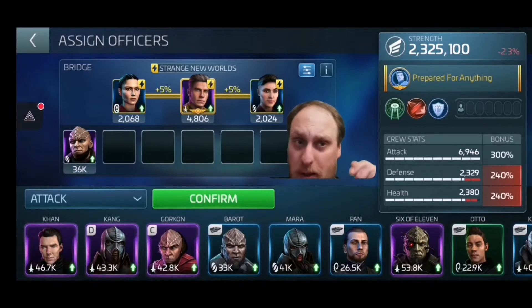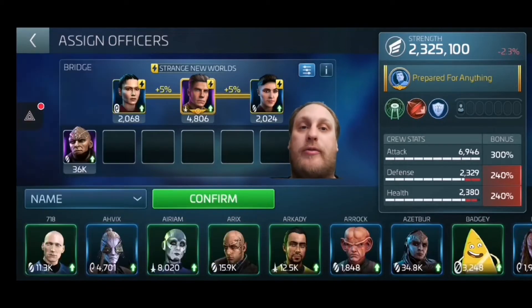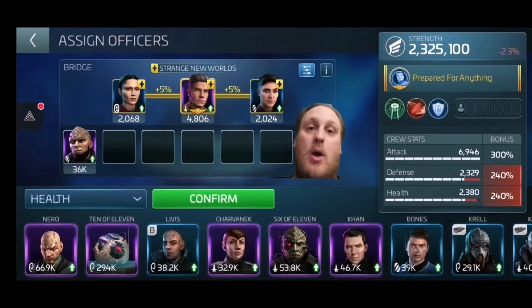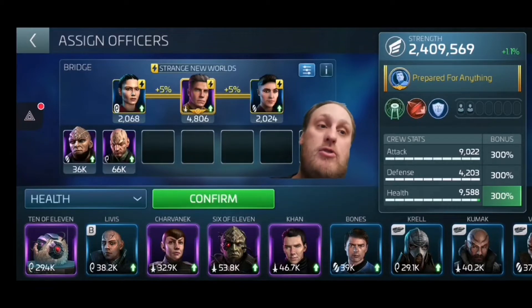Next up is health and defense. Attack is ideal for PvP — quick blast jobs — but health is also the one you need the most. So I'll change it to health. Nero comes up as my most powerful. All these officers are arranged by their stats, so the highest stat for whichever category you've selected will appear first. I put Nero in — boom, 300% across the board.